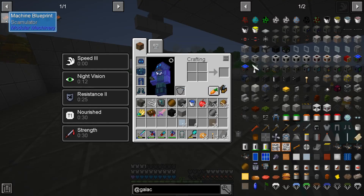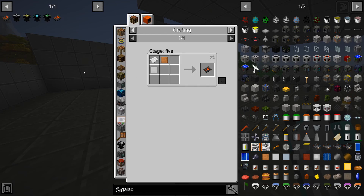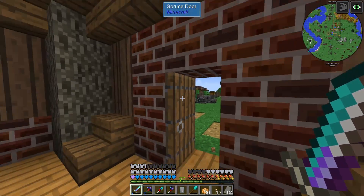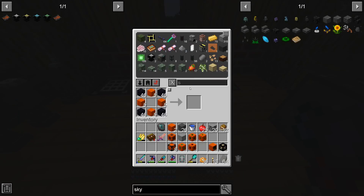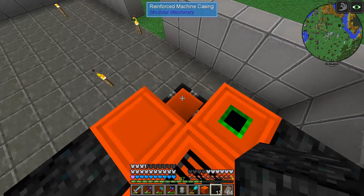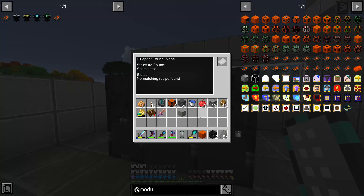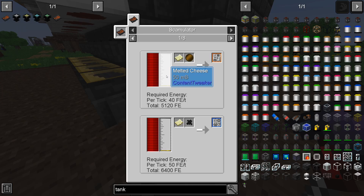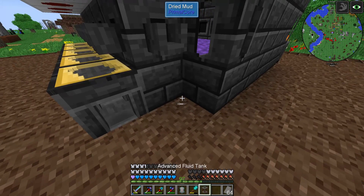There are two modular machineries that we have to install: one is the scamulator and the other is the hydraulic press. The hydraulic press is not a priority right now but the scamulator is, because we want to go to mars and we need the blueprint. I thought I made some skystone but I can't find it anywhere - it's fine, we can make more. And this should be the multi-block structure for the scamulator.